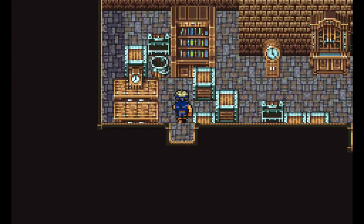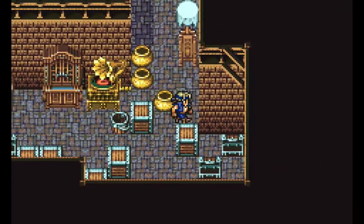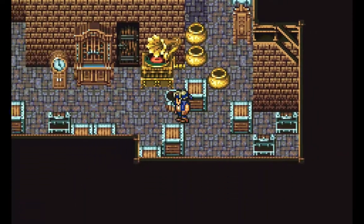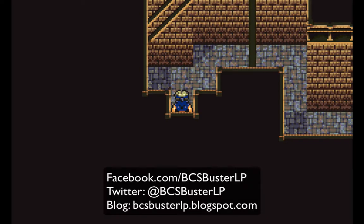There's a save point if you need it, and if you want to use a tent and rest up you can do that. Now you may remember we got some chests here. The clock is ticking - that's not good. But you may recall if you go up here there was a clock that wasn't ticking, and now that we have a clock key we can open up this area. And now we need to escape out of here with Celes. But can we successfully make it out of here alive and escape the executioner? You'll have to wait until next time to find out. This is BCS Buster signing off. Don't forget to like me on Facebook, follow me on Twitter BCSBusterLP, check out my blog and my donations page. Take care, y'all.